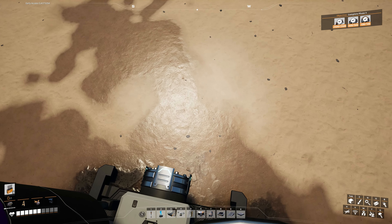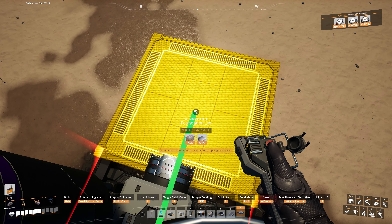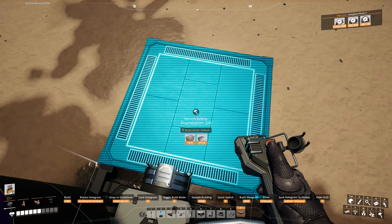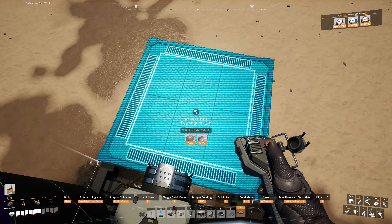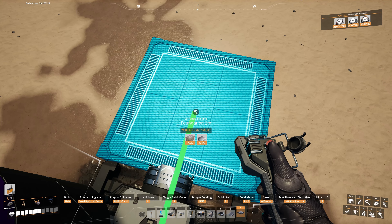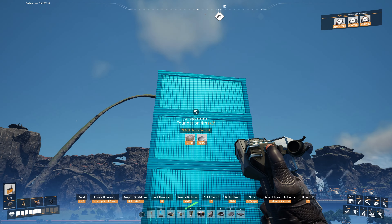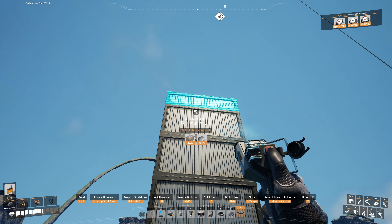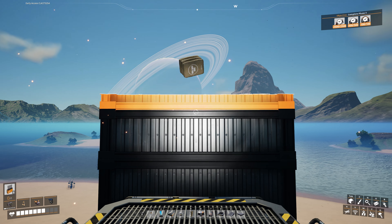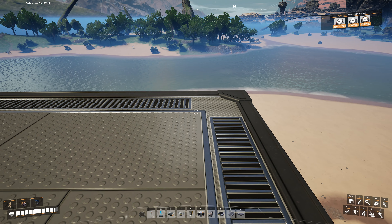I'm going to put down a two-meter foundation right in front of our oil extractor, then place four four-meter foundations on top of that, followed by another two-meter, and then one more meter on top of that. That's going to be our guideline for the foundation of our new oil rig. From the top of this platform we'll copy that and go five foundations towards the north and another five towards the south — so five on each side of the middle, a total of 11.